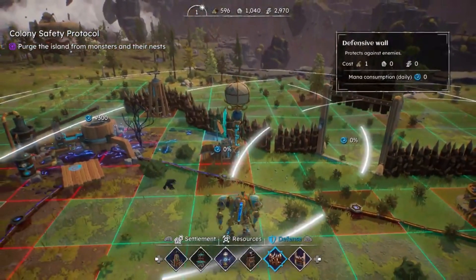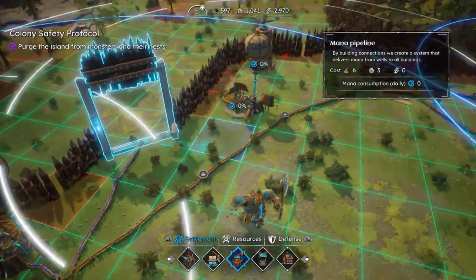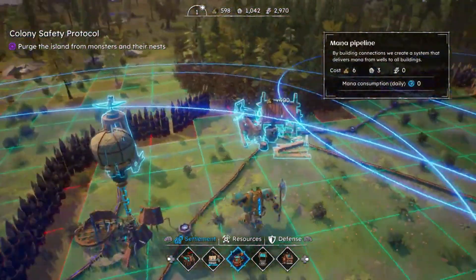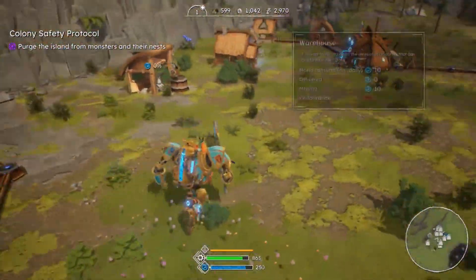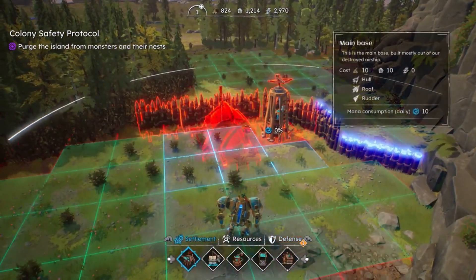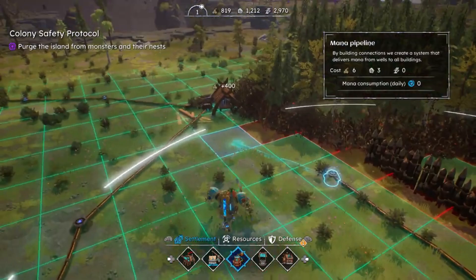Base building in First Dwarf is enjoyable. You gather resources and build from scratch. While resource gathering is slow manually, you can use monopipelines to speed up the process. Placing buildings in the 3D world is easy, and once you get the hang of it, a thriving civilization will appear quickly. Although the building system isn't very deep, it's exciting to see how big your bases can get.